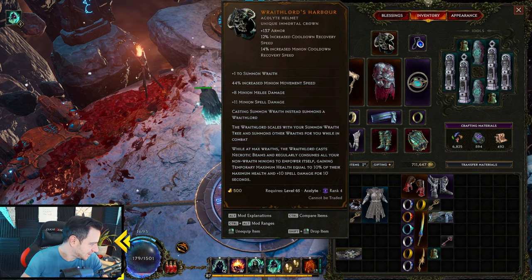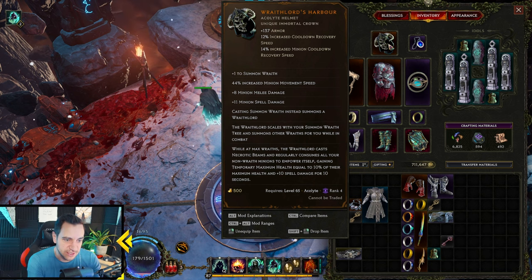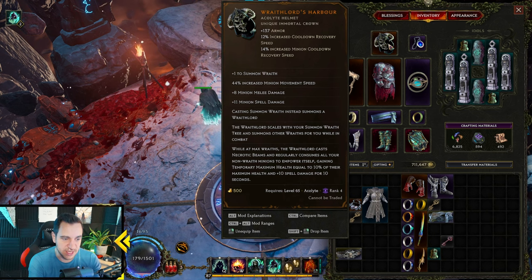I guess it's streak of luck or something like that. The key thing is the third modifier from the bottom. If summon Rav — increase minion movement speed, minion melee damage, that's all cool — but the key thing is casting summon Rav instead summons a Ravlord. The Ravlord scales with your summon Rav tree and summons other Ravs for you while in combat. While at max Ravs, the Ravlord casts Necrotic Beams and regularly consumes all your non-Rav minions to empower itself, getting temporary maximum health equal to 10% of the maximum health and 10 spell damage for 10 seconds.